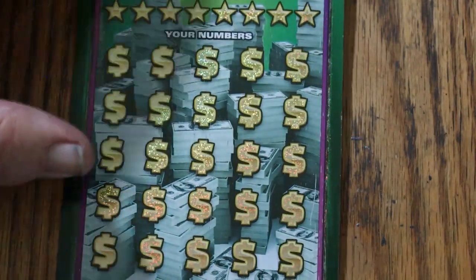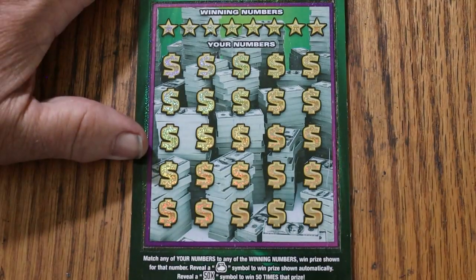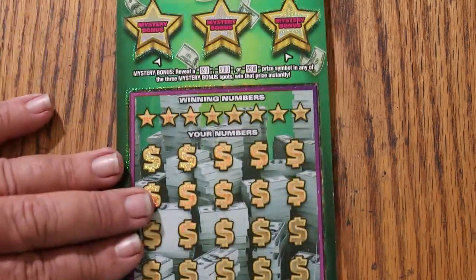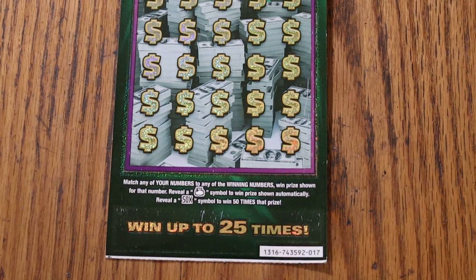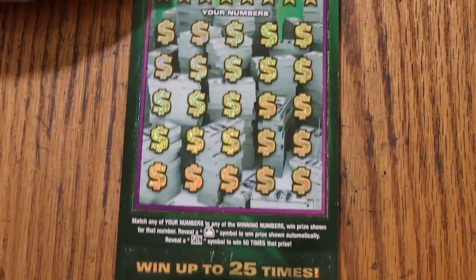Now we move on to this one, and if we can score on this one we could be in break-even territory — or actually in a profit session with just a minimal hit. So it could be a minimal profit. All right, this is simple enough: match your number to the winning numbers, find the money bag, win the prize, find the 50 times symbol, win 50 times the prize. There are bonuses of 50, 100, or 500. I've got ticket 17, odds are 1 in 2.56, and the book number is 743592. We'll use the collab coin for this — solid copper coin.